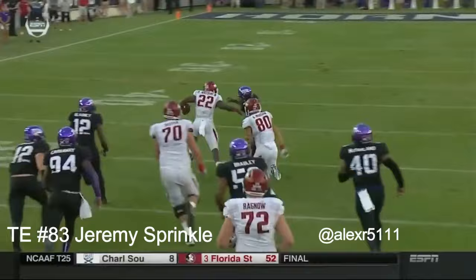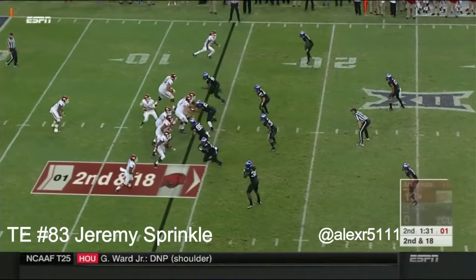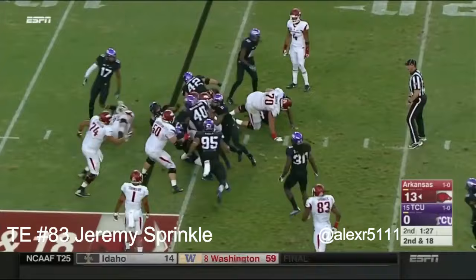That was Traven Howard, number 32, who got held. Last week he moved to safety; this week he's lined up as a linebacker again. Cody Walker gains just one. The penalty on the holding call brings them back.